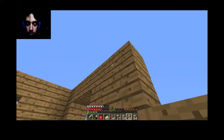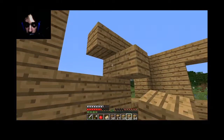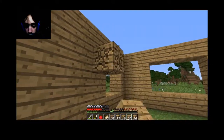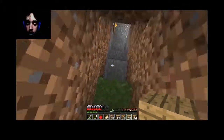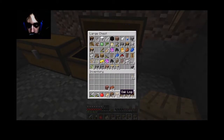I kind of want to finish the outline here of the house. There we are like that. Alright, we got the basic outline. Now, I think I'm going to do birch for the floors, so I'm going to put this away.